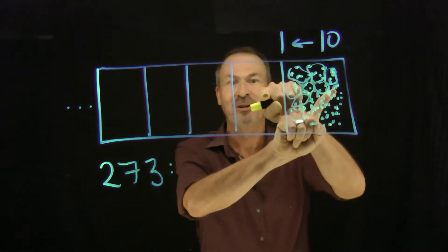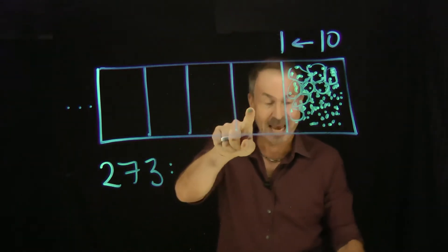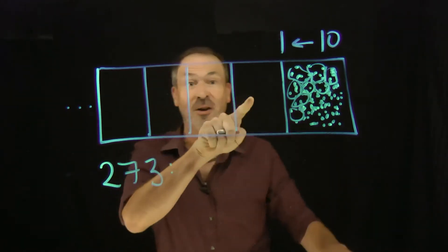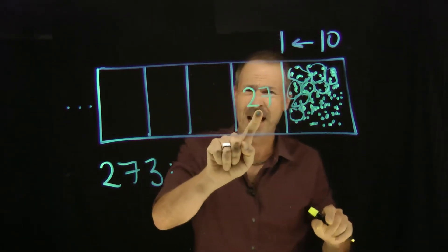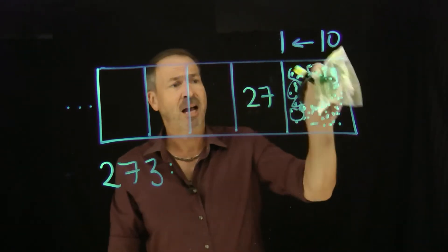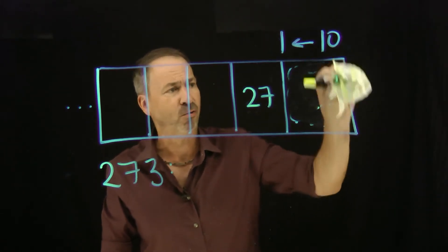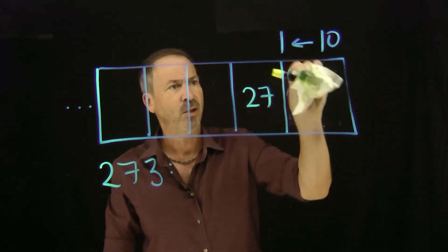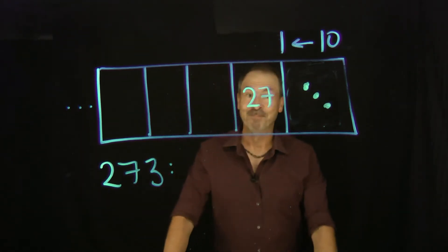Kaboom, dot, kabing, dot, ka-ching, dot — 27 times. All those explosions make a dot there, so I guess there'll be 27 dots appearing here. Hopefully I can just write 27 rather than draw them. All those 10s explode, and I guess there'll be 3 left behind. So after all those explosions, I expect to see 3 dots left behind — 1, 2, 3. Great!